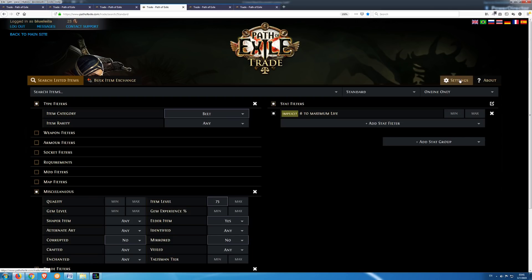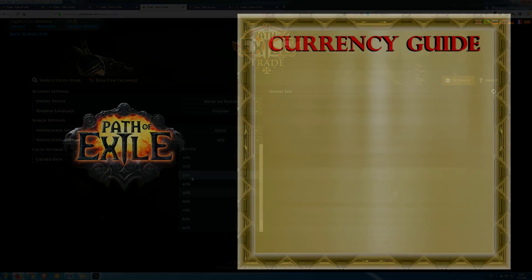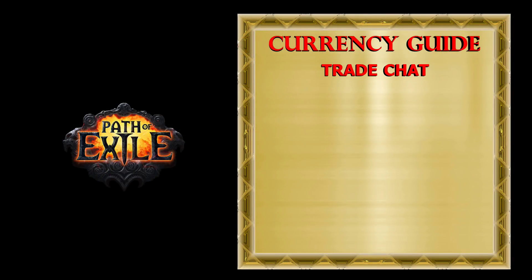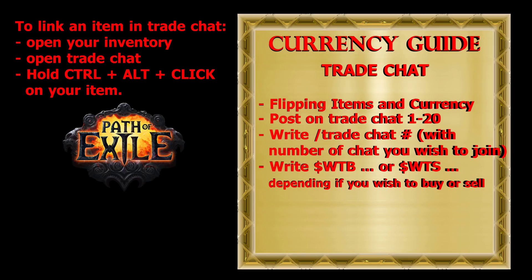Also for every live search you can click on settings and choose the notification sound and notification volume. If you like spending time inside your hideout, you can use trade chat to make some currency. Depending on how good you are at flipping items and currency, you can make some nice profit. Usually in trade chat it is possible to buy items and currency much cheaper than on trading websites. You can even try to buy fossils and resonators at their single item price, then later sell them at a higher price in bulk. Also, when you post items and currency you wish to buy or sell, it is not enough to post on trade chat one — you need to post on at least all trade chats between 1 and 20 so more players see your post.